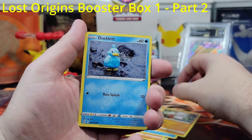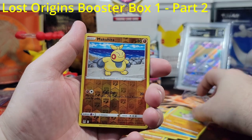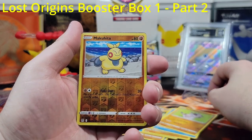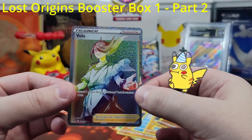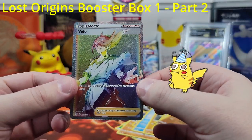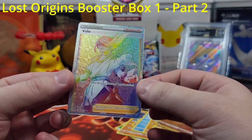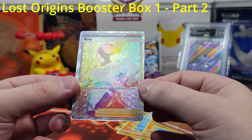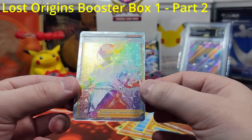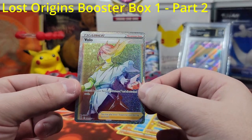Number six! Growlithe, Ducklett, rock stuff — reverse holographic Makuhita. Oh, a rainbow — yes! This one looks really good. I mean, I think it looks really good actually, I love it. You can see, like, if you do it at an angle, the little shapes in the background. That's really cool. All right, let me wrap it up before I bend it.